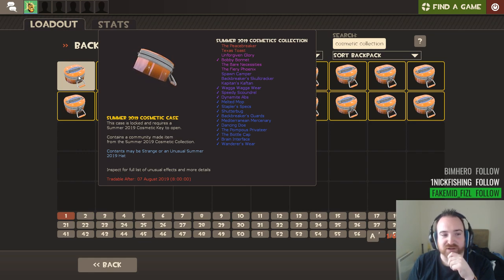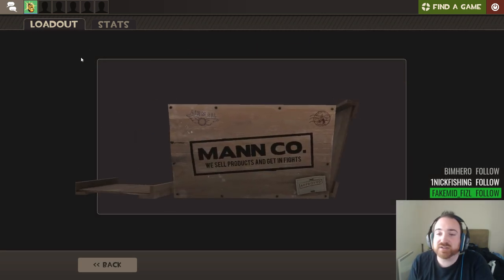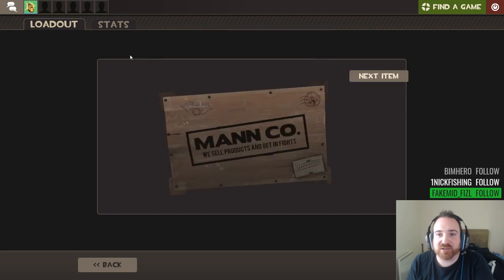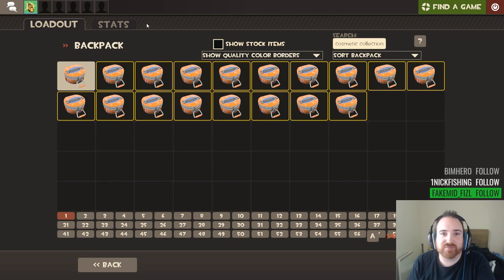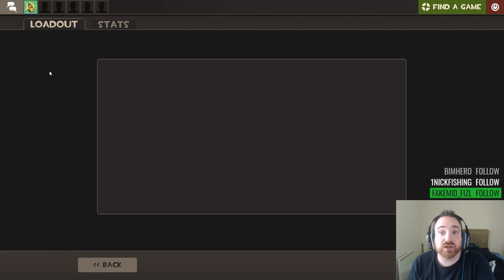We've got half of the commando grade stuff now. Where are my unusuals? No unusual fires - what are you playing at? One strange. Summer 2019, don't make it a sad summer - my birthday stream was sad enough already. Balaclava's are forever. I've only ever unboxed two elites in my life. The last elite I got was the strange cat hat - the lucky cat hat, a strange elite - which was a really good unbox to be fair.